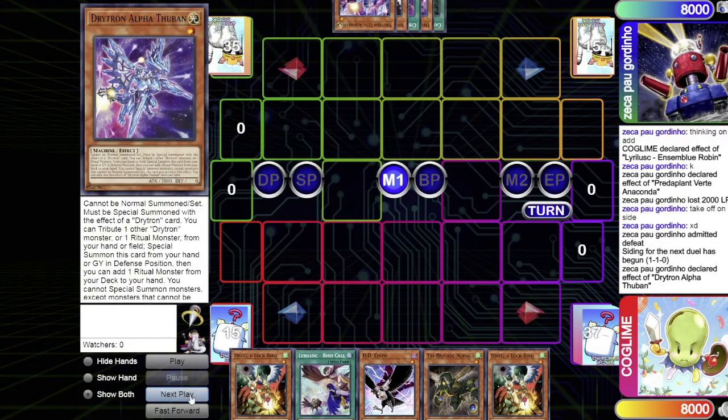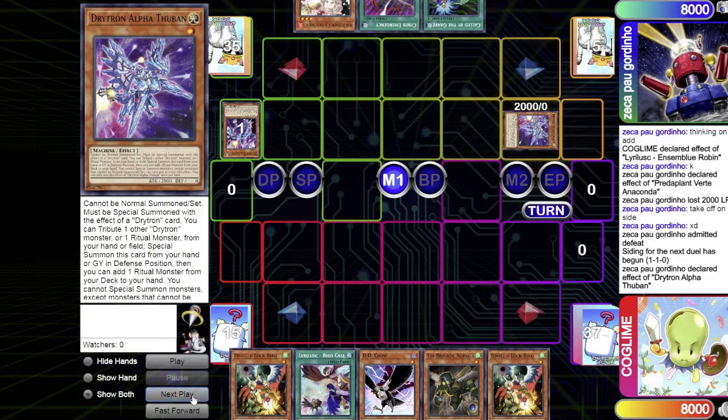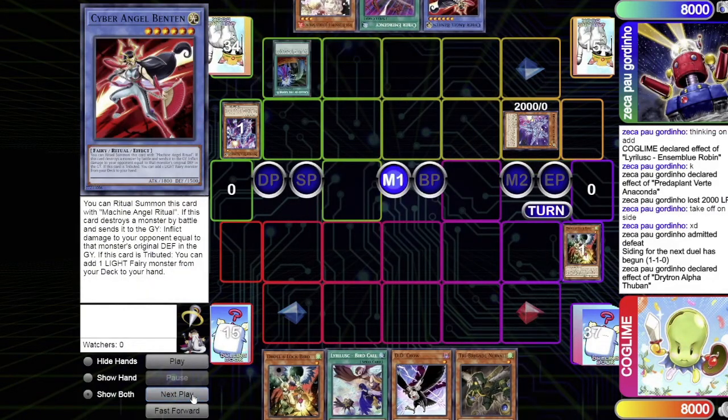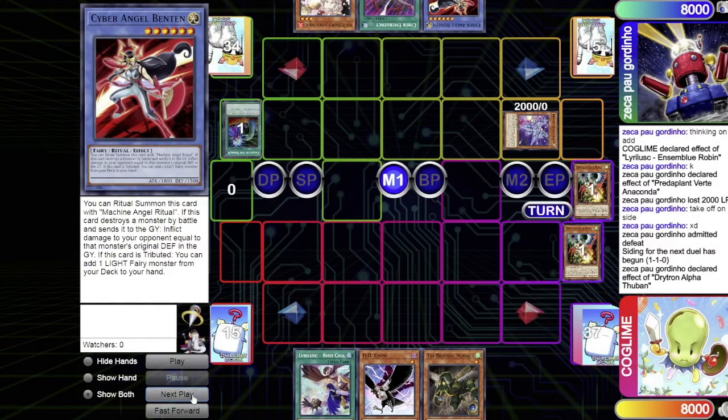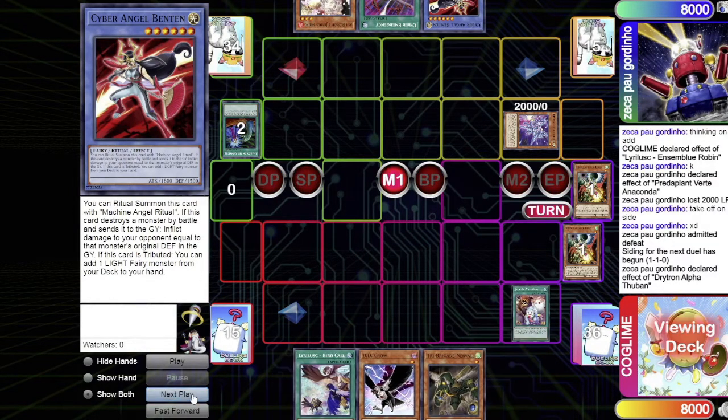Game 3 begins. Drytron activates Alpha, tributing Zeta to summon Alpha, adding Ben10. On the resolution, the Lyrilusc player activates Droll and Lock Bird. The Drytron player tries to chain Called by the Grave — but Droll is chained to that as well, stopping Called by. Both players get locked out of adding from deck. Drytron passes their turn.